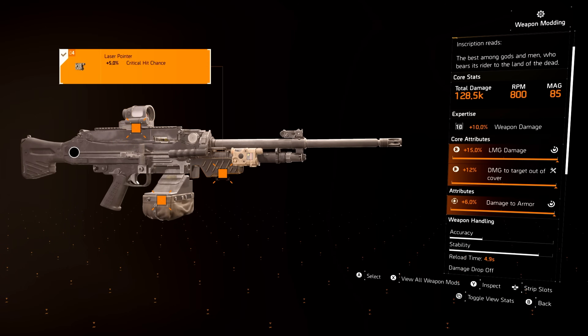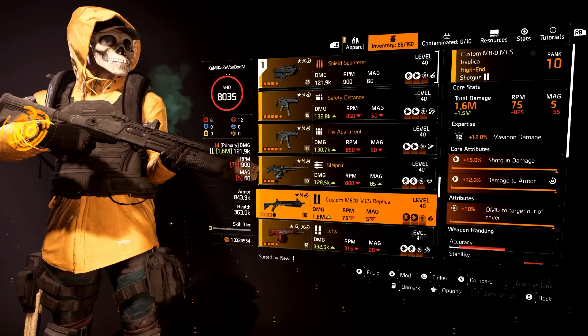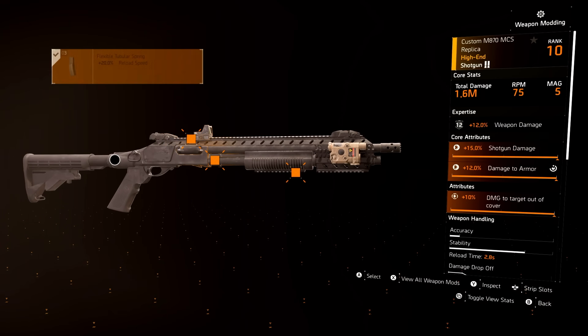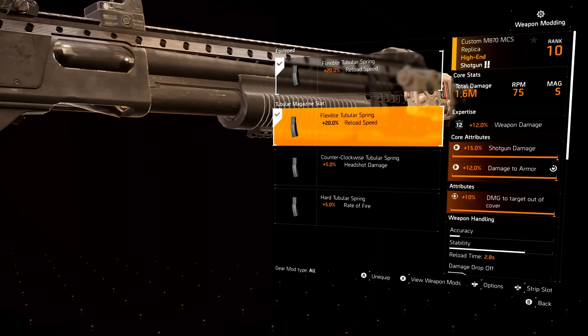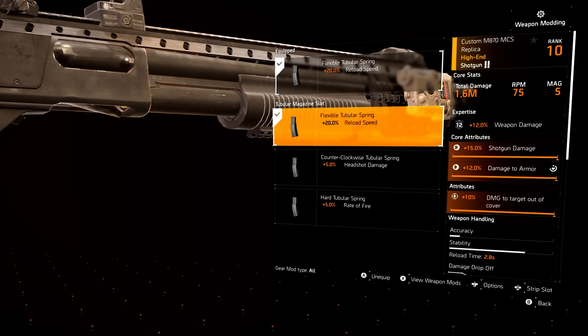For shotguns, crit chance, reload speed, crit chance all day. You could go headshot or rate of fire here — it's due to your play style. But for me personally, I feel that shotguns really need more reload speed, so whenever I can do that, I definitely go reload speed.